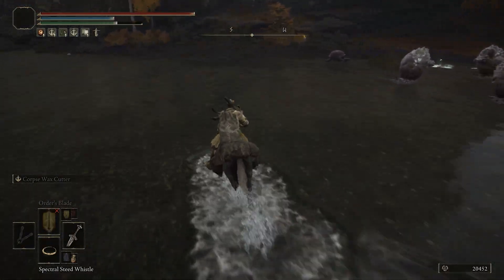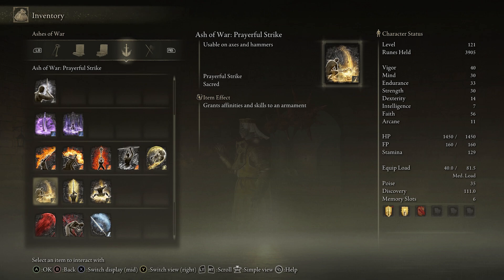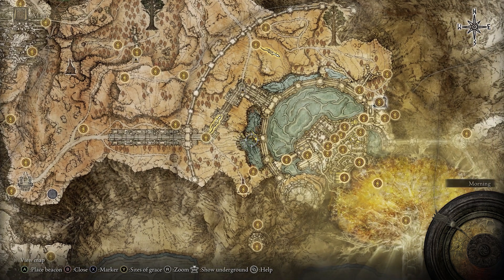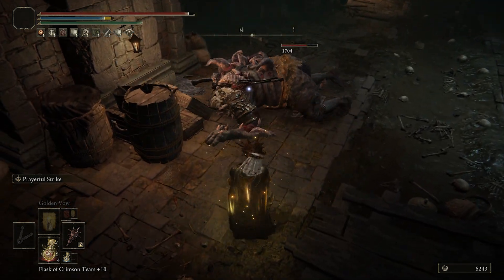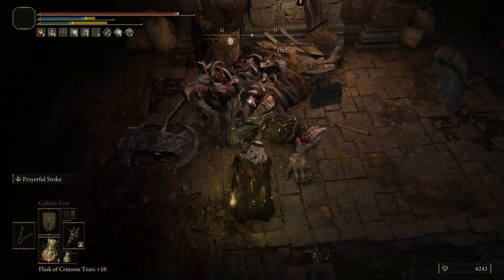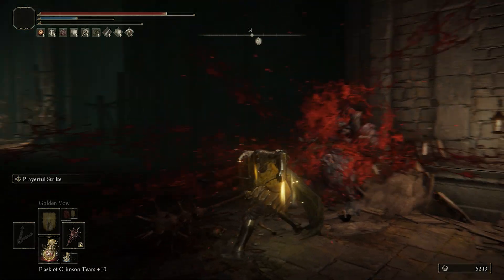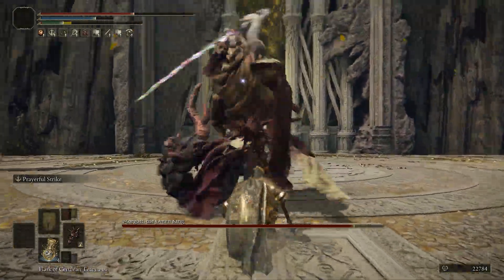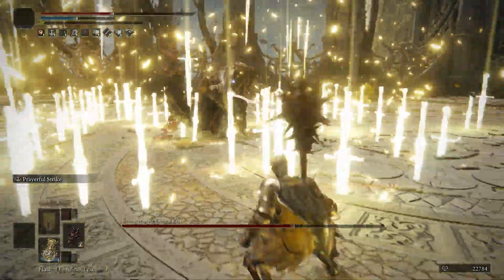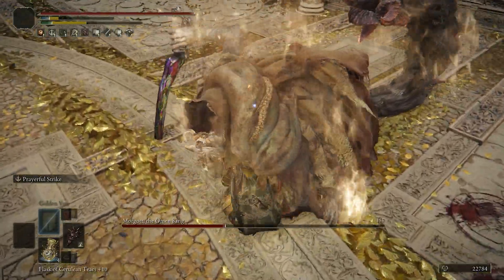Moving on to number three, let's talk about an insane Ash of War that gives you the best healing in the game on basically every single hit. It's called the Prayerful Strike — an amazing one for any paladin class. You get this from an invisible beetle that you find right here in the middle of this lake, very close to the nearby Outer Wall Site of Grace. Once you defeat it it's going to give you that, and this is honestly one of my favorites in the game. Essentially you perform this heavy smash that deals holy or electric damage depending on which affinity you chose when you applied it, but also heals you for an exorbitant amount of HP — not even going to lie. I face-tanked a ton of enemies and even bosses with this thing and it's just amazing how much heal you can get from it.